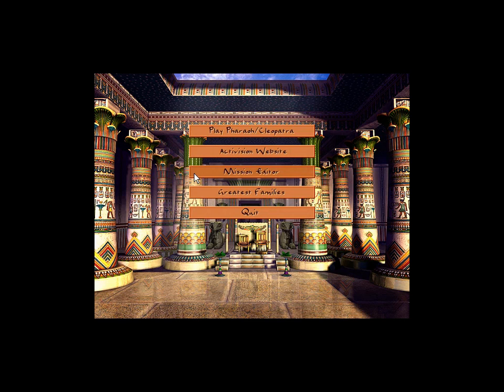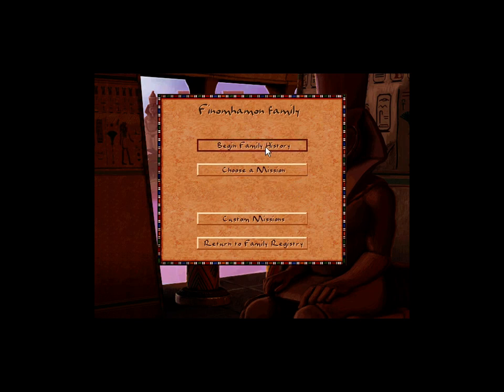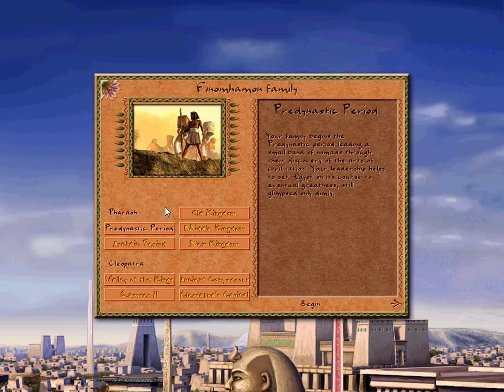Hi guys, we are starting a new series and I will be playing Pharaoh Gold — a Pharaoh strategy game with the Cleopatra DLC. Let's start. I need to enter a family name, so maybe something like Phantom Hamon — rather similar to Dudenhamon. Maybe this will be good. Let's continue to the city builder and begin the family history. We are starting with the pre-dynastic period.